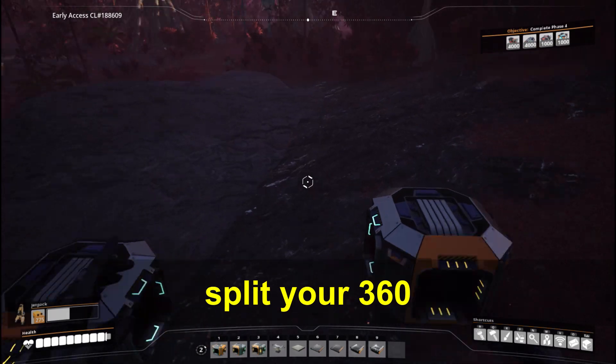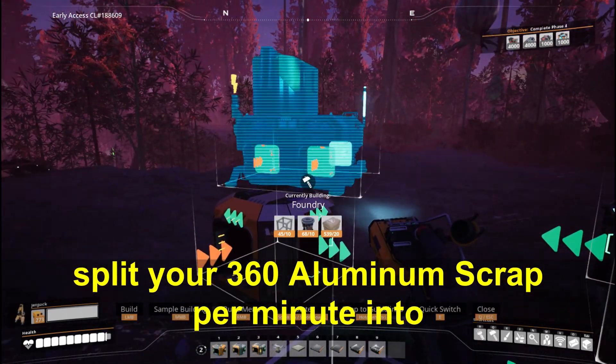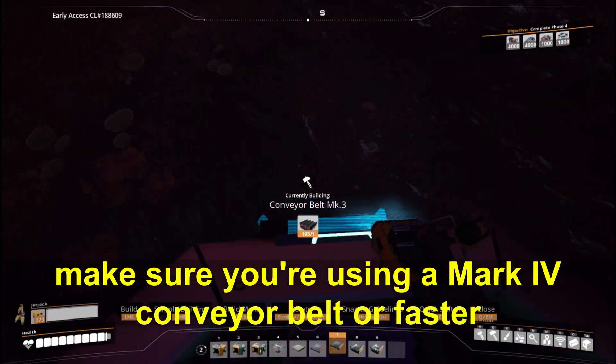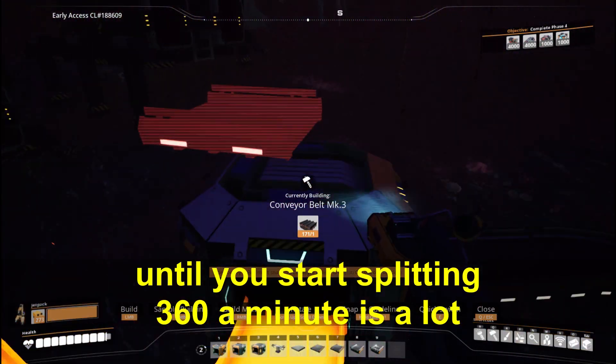Split your 360 aluminum scrap per minute into four foundries. Make sure you're using a Mark 4 conveyor belt or faster until you start splitting — 360 a minute is a lot.